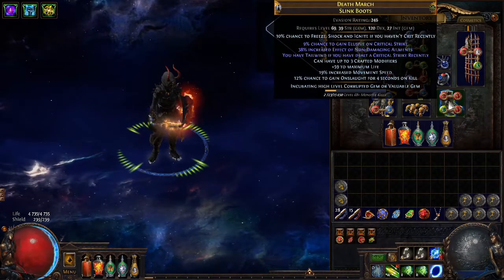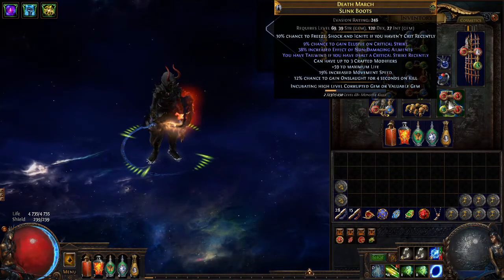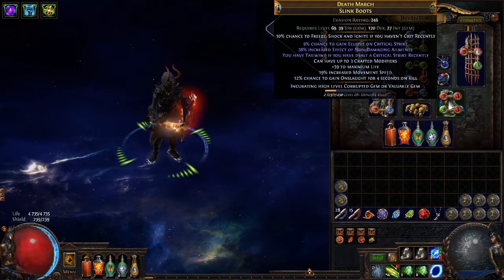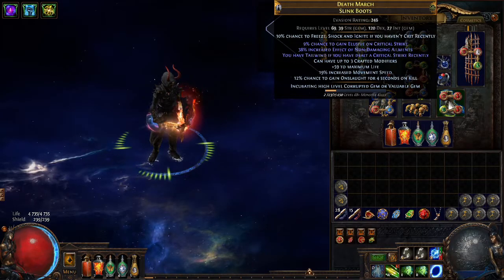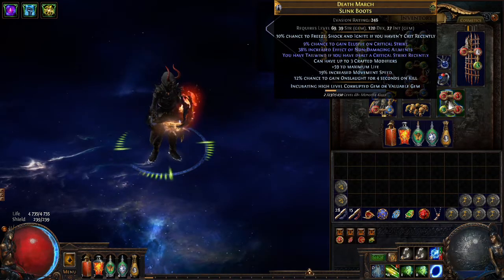Now let's move on to the boots I crafted. As you can see, I have tailwind and elusive. Tailwind is a hunter influence-specific mod and elusive is a redeemer influence-specific mod. So how can I have both?